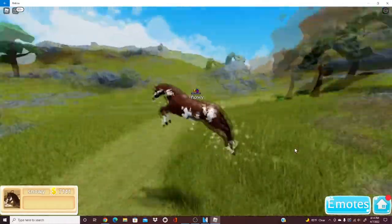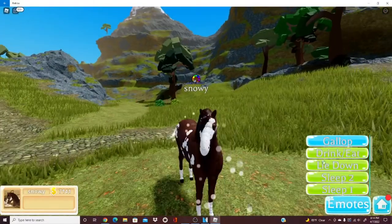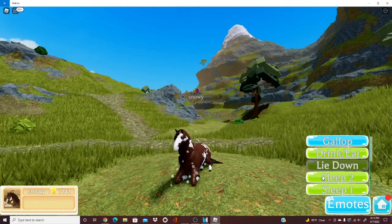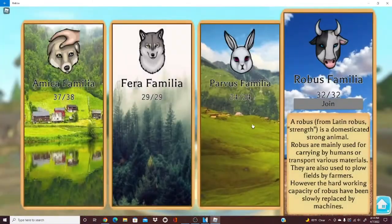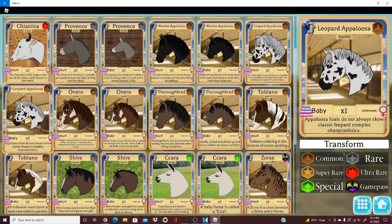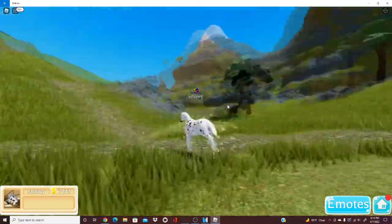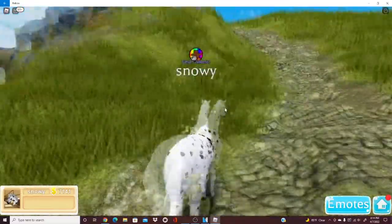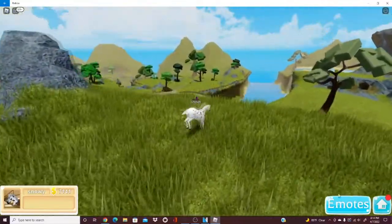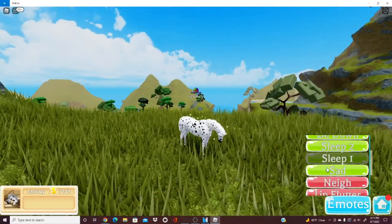Now on to the adult version — it's pretty much just the same but with longer hair. The animations: drink/eat, lie down, sleep two, sleep one, sad — all the rest the same. Now the last one here is the Leopard Appaloosa — I don't know how to say it. This one definitely looks like an Oreo, or like a Dalmatian dog mixed with a horse. It looks really cool and awesome.